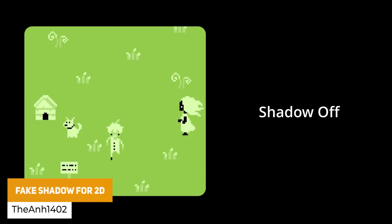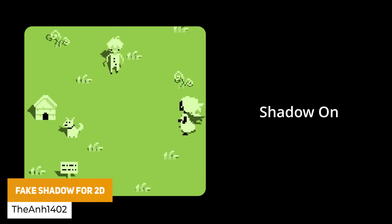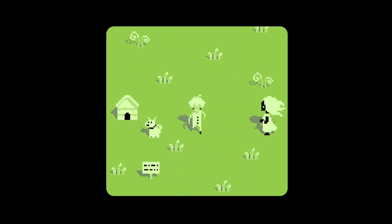We've got the Fake Shadows for 2D, which allows you to create a shadow for a 2D sprite really easily and gives it that 2.5D kind of look. You can set the height of the shadow, the direction, the colour and the softness.